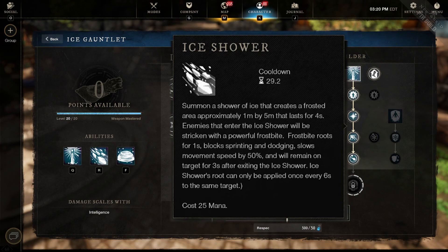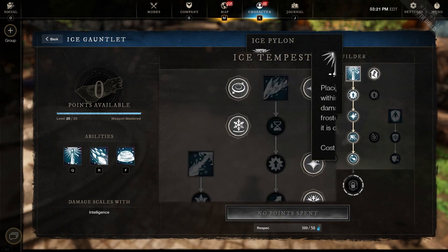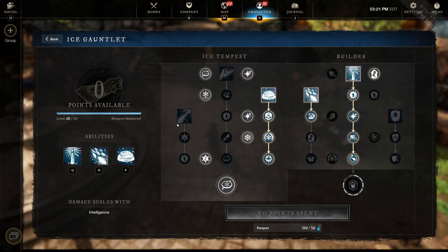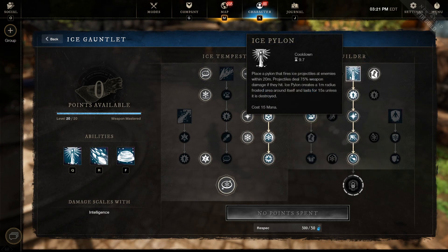Second is Ice Shower — this protects us from enemies coming from the opposite side or chasing us. We can lay down the ice wall and run away to create space, slowing enemies and doing damage over time. Third is Ice Pylon — this is what I'm currently running but I don't think it's the best fit. Options like Wind Chill, Ice Spike, or Entomb may be better, but Ice Pylon is decent because the more ice gauntlet damage you deal, the faster and harder the pylon hits. It also distracts enemies for a two-on-one advantage.